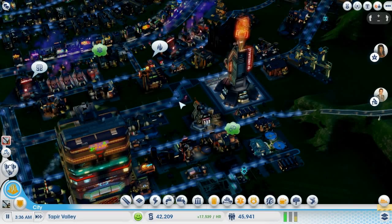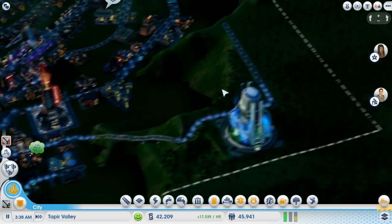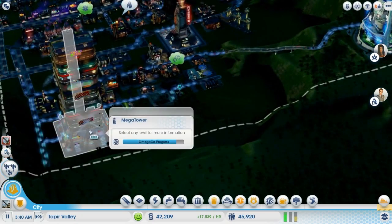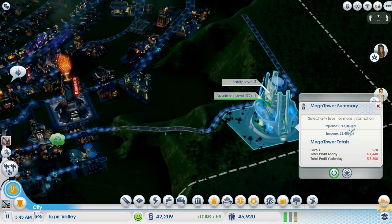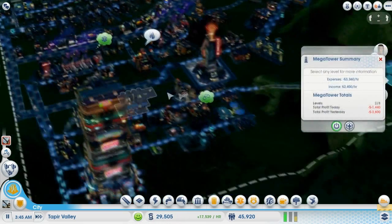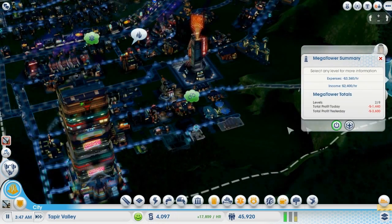Welcome back to SimCity Shenanigans. We have managed to build a safety level on one of our Mega Towers — the prestigious Elite Mega Tower. It is losing us a fair amount of money, but instead of losing ridiculous amounts, it is now sending out different drones.